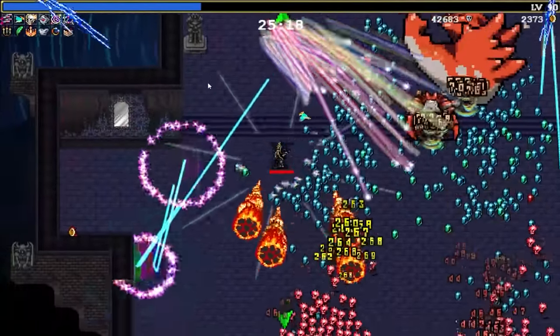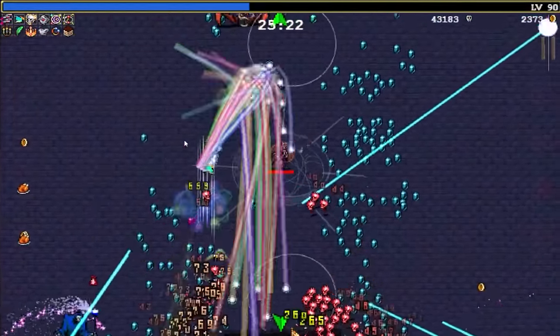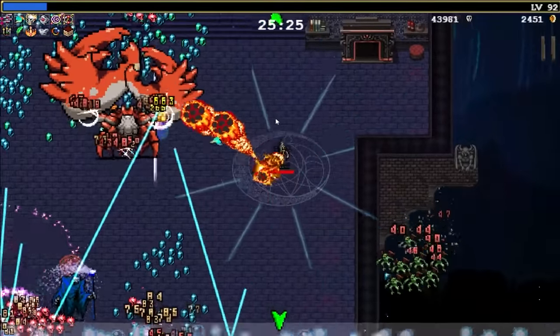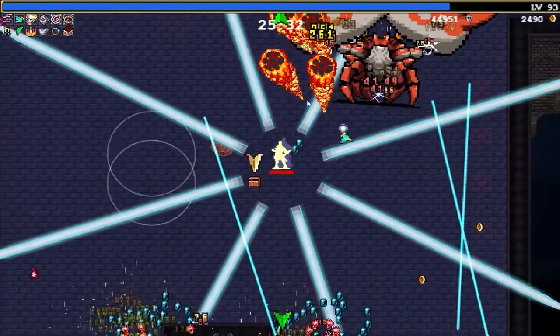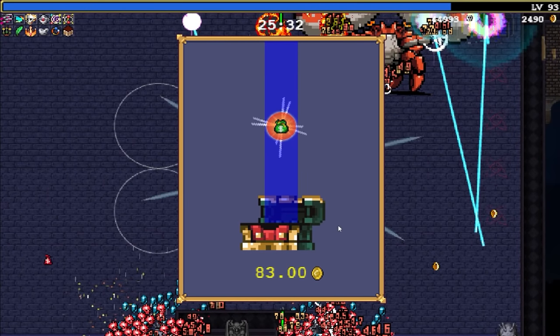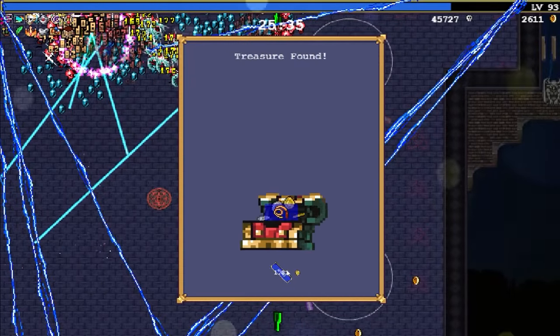So far so good — I'm not taking any damage yet, so I'm not worried about anything going on. There's a death thing down there — not sure why he's there. My Pentagram's about to go off though — good timing. Will I kill them? Okay, killed one of the idiots. This crab is very strong. There's some more coins — not sure what to do about this crab yet. Never mind, I think he just died. Left me a lovely chest.